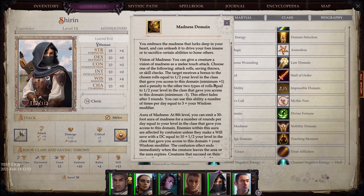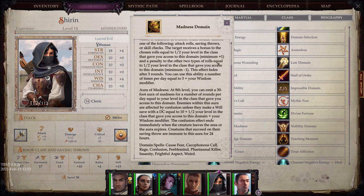Madness Domain: You embrace the madness that lurks deep in your heart and can unleash it to drive your foes insane or sacrifice certain abilities to hone others. Vision of Madness: as a melee touch attack, you choose attack rolls, saving throws, or skill checks — the target receives a bonus to the chosen rolls equal to half your level and a penalty to the other two types of rolls equal to half your level. Aura of Madness: at 8th level, you can emit a 30-foot aura of madness for a number of rounds per day equal to your level — enemies within this aura are affected by confusion unless they make a Will save with DC 10 plus half your level plus your Wisdom modifier.